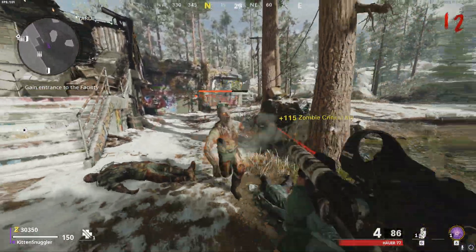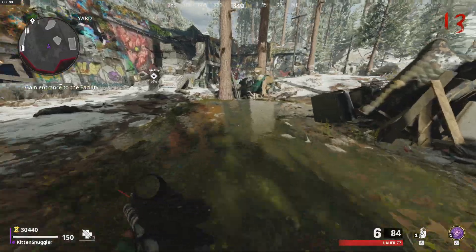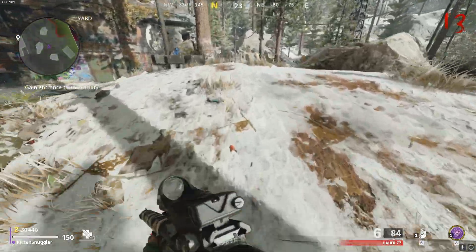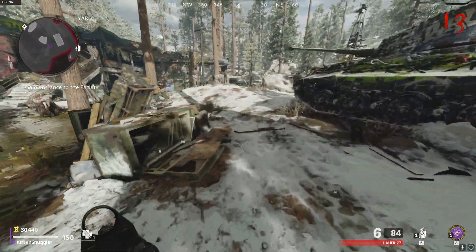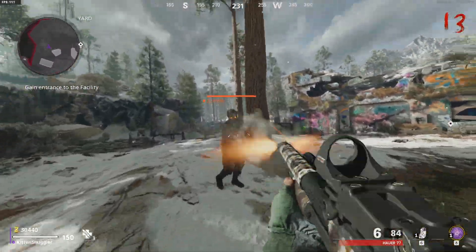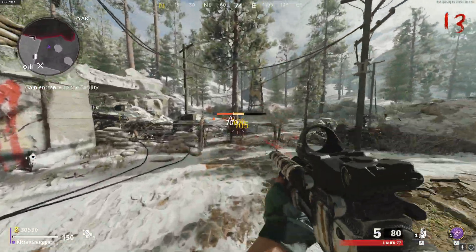I think the next map that came out was Shi No Numa, and if I'm not mistaken that's when Perk Machines first came out - or maybe it was the swamp map, I'm not sure. The first ever zombies map was fun, it was just a struggle without Perk Machines. Then on Black Ops 1 or 2 they released the same map but with Perk Machines in there, which was much more fun - but it took away some of the nostalgia of playing without them. So it's just give and take, whether you prefer surviving longer with Perk Machines or the plain nostalgia of World at War zombies.